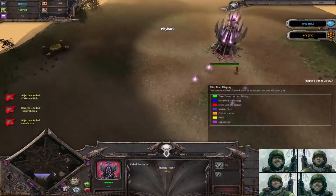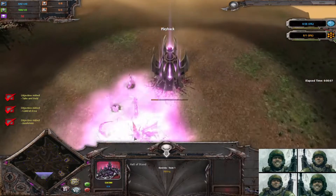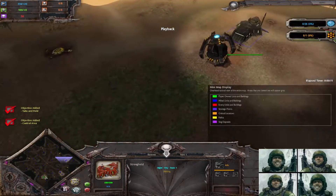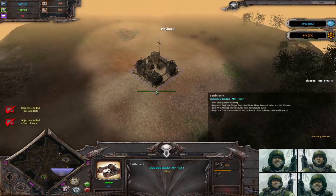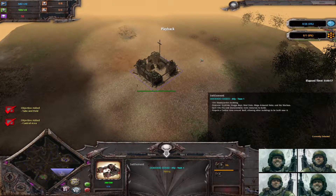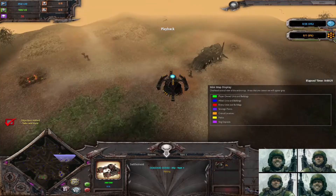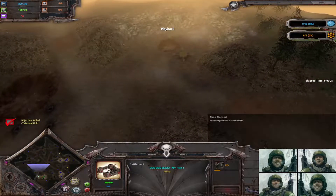Anyway, I forget the name of this map but I do enjoy it for 3v3s. We have our Dark Eldar, we have Orcs in the middle, and we have Space Marines on the flank. I do like Orcs in the mid — they get tech up to flash gits and stuff. As with most team games, the middle player has the freedom to tech or push out on the flanks and support one or two of his teammates.